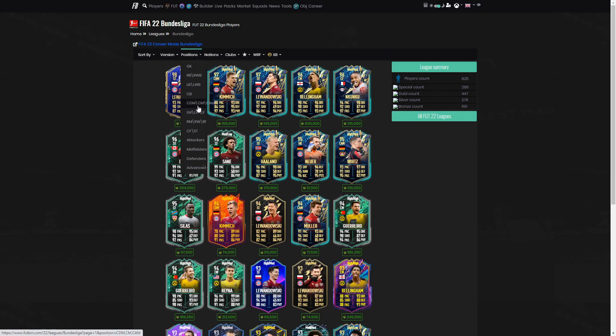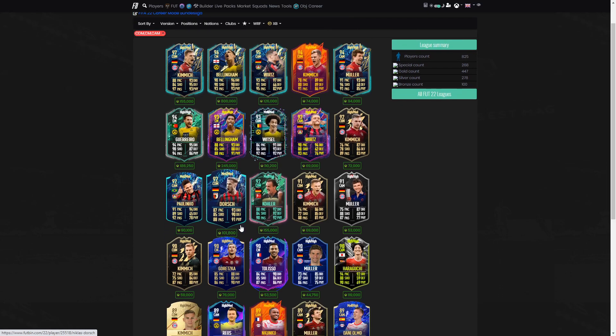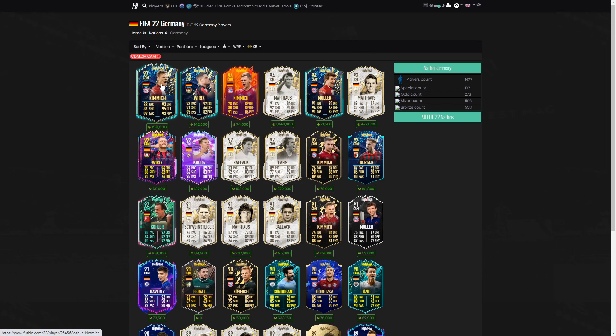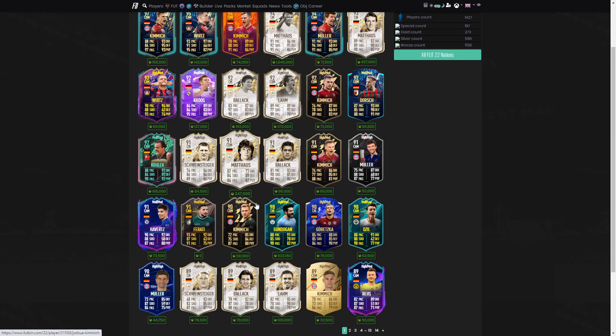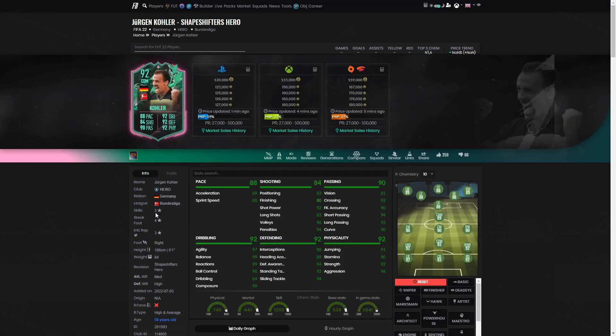He'll probably come under 100k very soon — he's already 155 on Xbox so he'll likely drop below that. He's worth absolutely every penny. You've got Kimmich as a DM in the Bundesliga at 155k with very good stats, but nothing massively over this Cola card. They're similar in pace and defending, with passing being the big difference. Looking at other DMs, Witzel is really the main competition. In terms of German DMs, Cola goes completely over most others and is probably the second-best DM in Germany and the Bundesliga.